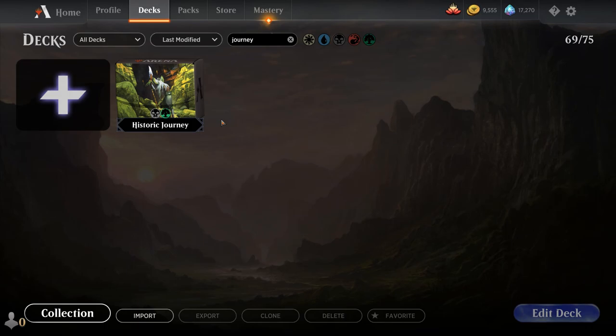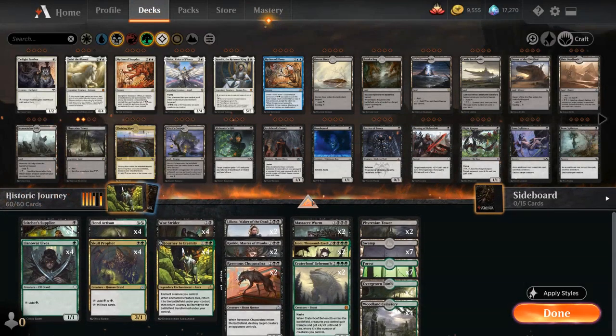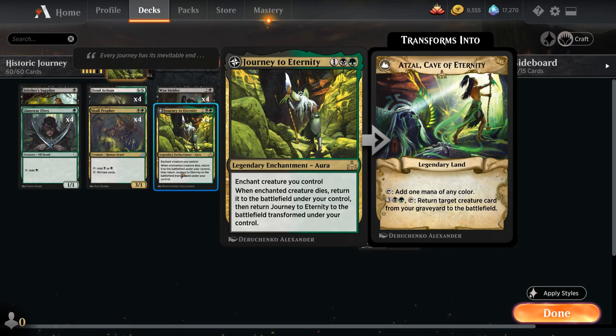Hello and welcome to another Magic Arena gameplay video. Today we're taking a look at another historic deck — as voted on by my supporters on Patreon, we're taking a look at Journey to Eternity, a black-green graveyard deck featuring the three-mana legendary enchantment aura from Rivals of Ixalan. It enchants one of our creatures, and when the enchanted creature dies we get to return it to the battlefield under our control and transform Journey to Eternity into Cave of Eternity — a legendary land that makes one mana of any color, and for five mana we can tap Cave of Eternity to return target creature card from our graveyard to the battlefield, giving us access to a very powerful repeatable reanimation engine.